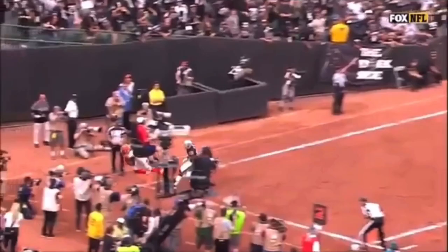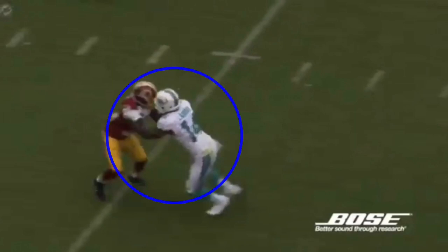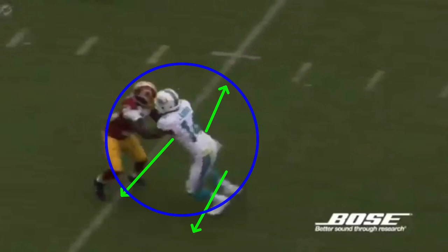Same scenario except he's running an out, selling like he's going to block — probably play action again. He kind of walks off, lulls the DB to sleep, then gets physical with his hands. He attacks right here, and this isn't pass interference because the ball isn't in the air yet — it's just being physical. He gets those hands off the DB, gets him off balance, and now he accelerates out of the break.